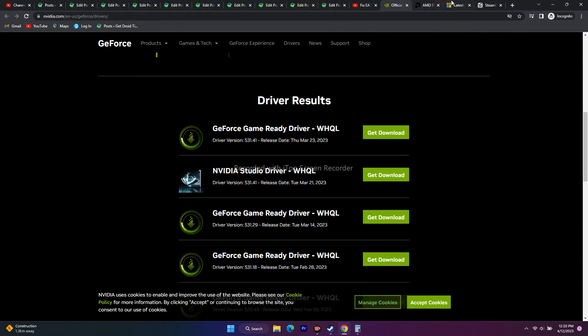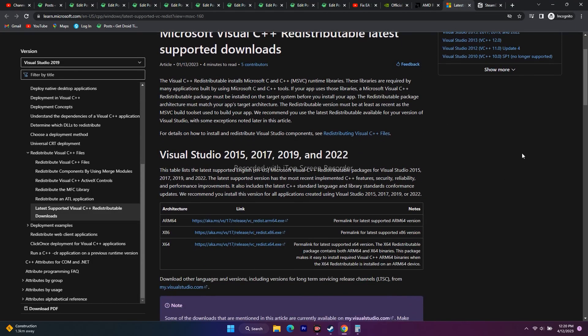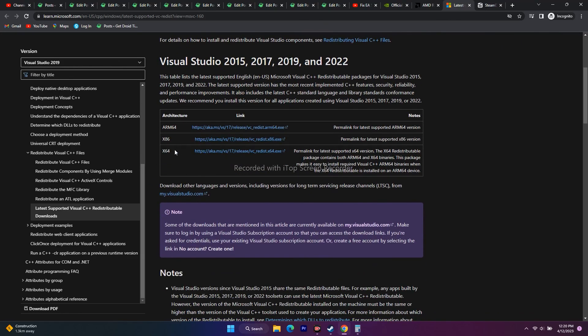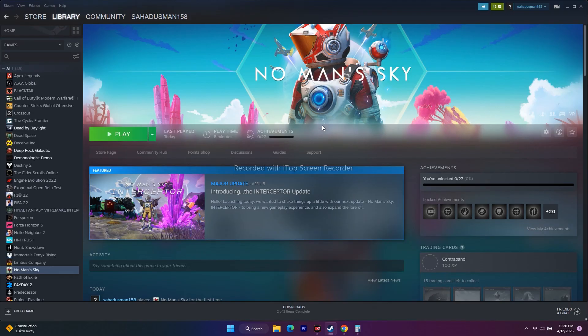If the issue still persists, install Microsoft Visual C++ redistributables. A link will be in the description. Download the appropriate version for your system (x64 for most users), install it, restart your PC, and try to play the game.